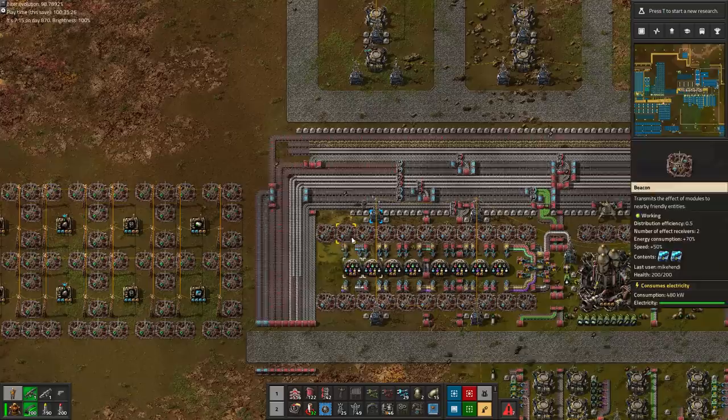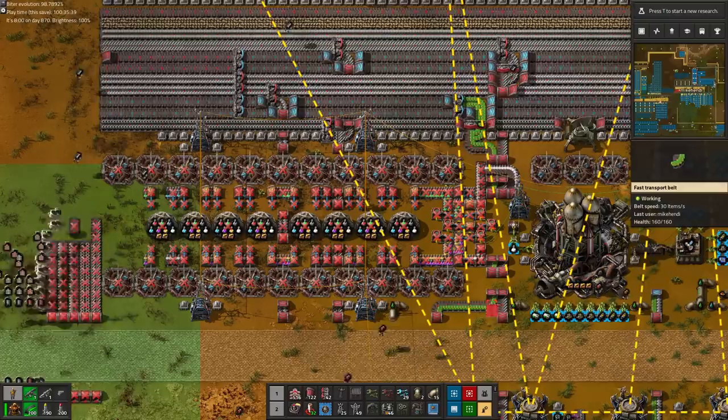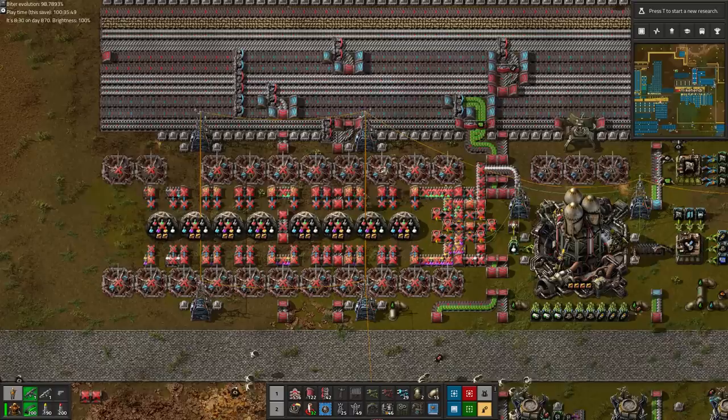With both science production and module production suspended, we don't have much reason anymore to keep much of the old base around. So we disconnected the main bus belts and start to shovel up everything inside, except our legacy rocket launch facility. Although it is very much in the way, I'd like to keep at least some legacy of the old days around somehow.